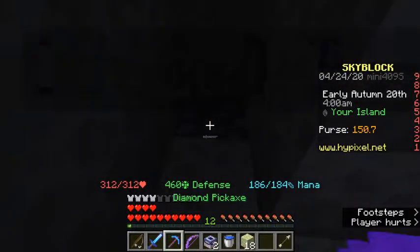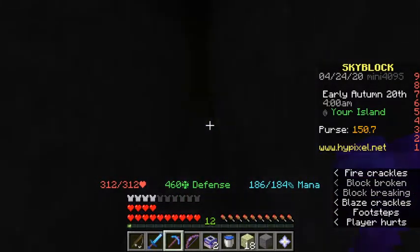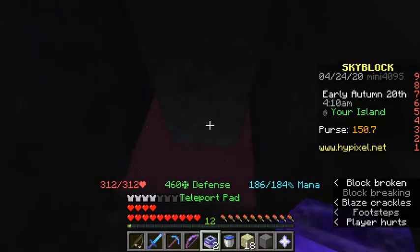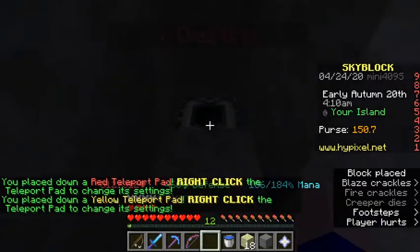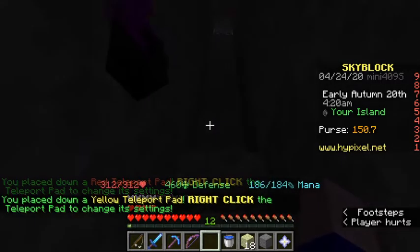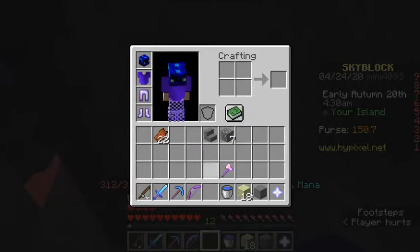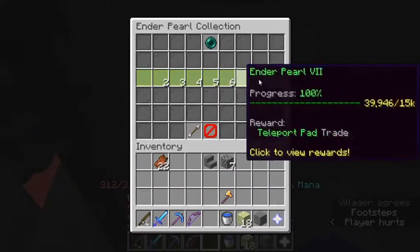What you're going to have to do is where I place these cobblestone, mine both of them and place your teleporter pads. You can get these from making enchanted eyes of ender. You only need one of them, but you need to farm ender pearls a lot to get them.